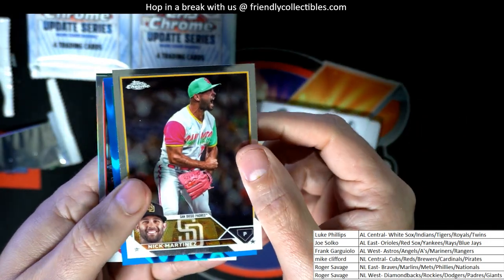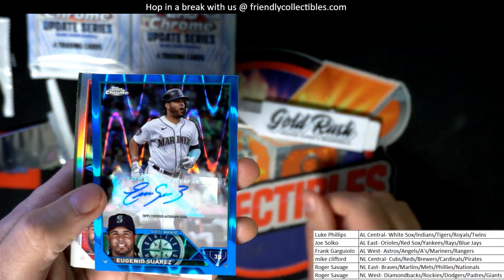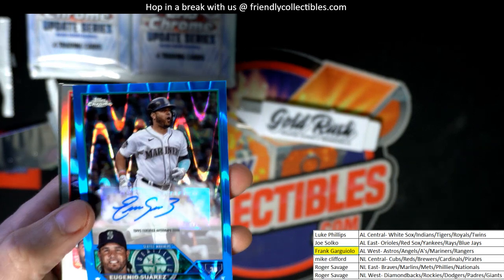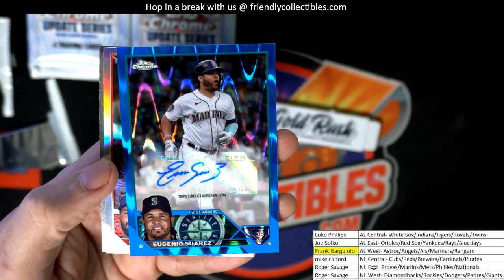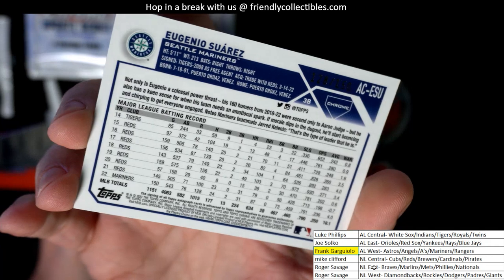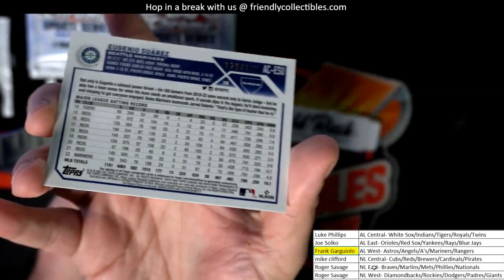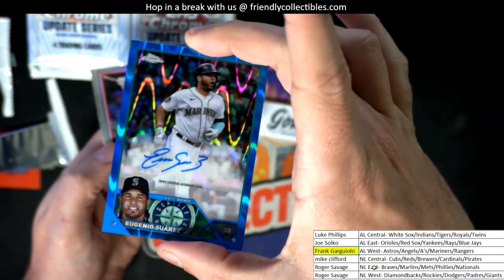Oh, I see some color. It's a wave — I thought it was gonna be a lava but it's a wave. Wow, look at this, Frank G. What a great autograph to have coming out of here — Frank, the Mariners. Blue wave autograph, and you can see it is numbered down to 150. Sweet.